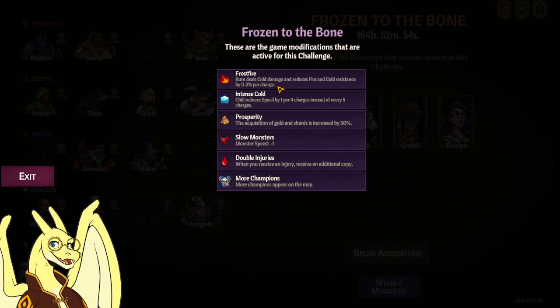Frostfire: burn deals cold damage and reduces fire and cold resistance by 0.3% per charge. This is pretty good, but I don't think we have enough to combo with it since we're not getting any flame strikes in the draft. Intense Cold: chill reduces speed by 1 per charge, for 4 charges instead of 5. Very good for you, also very good for the enemy. So speed is going to be wild this week, especially depending on if you take Corruptors or not. There are a lot of cold hand Corruptors today, so be careful.